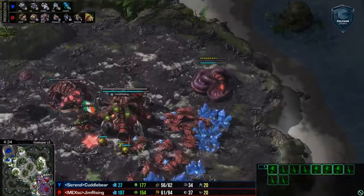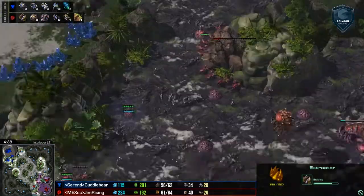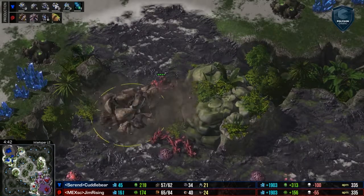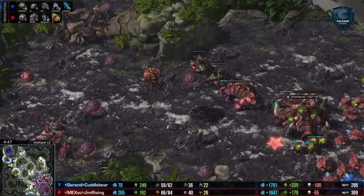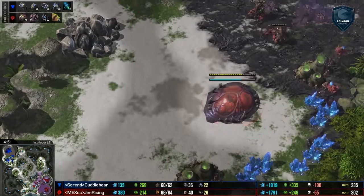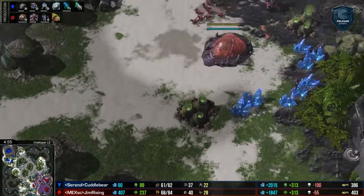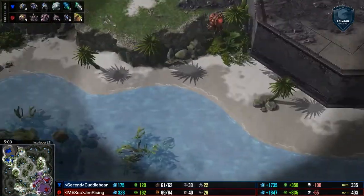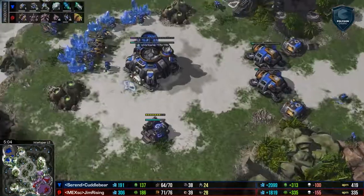Going to be flooding out some lings — this is of course necessary because he is at max saturation for his chosen gas count. And going to be going and knocking this rock tower on down, going to provide a little bit of defense from like Hellion Runbys or even a stem push straight through that northern passage there. So all he's going to have to deal with is this little area here. This can also be pretty annoying space like with drops, but not too worried about that just yet it seems.